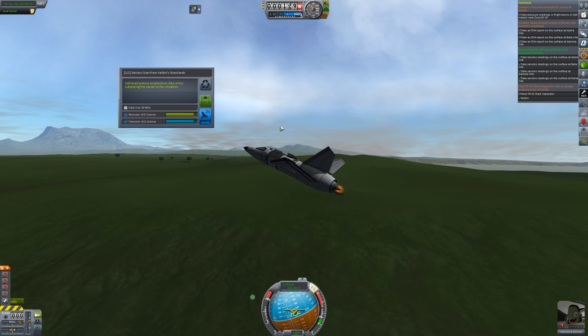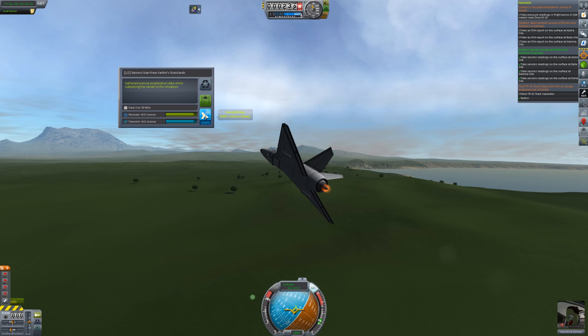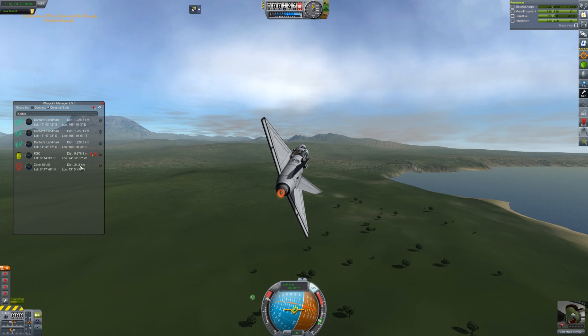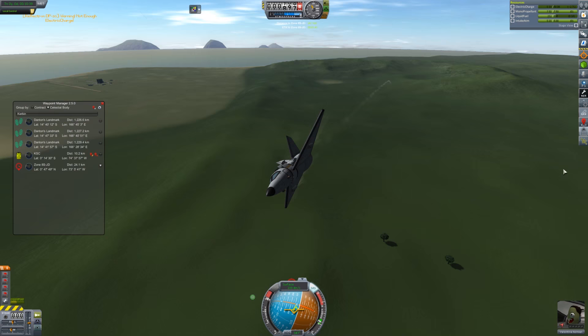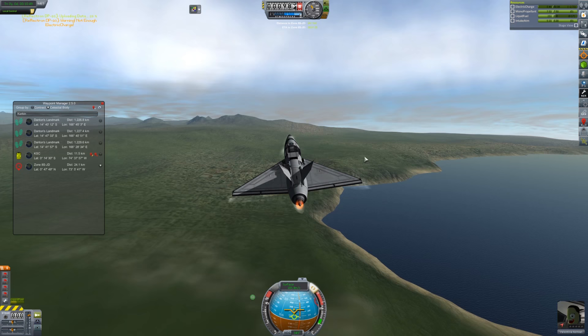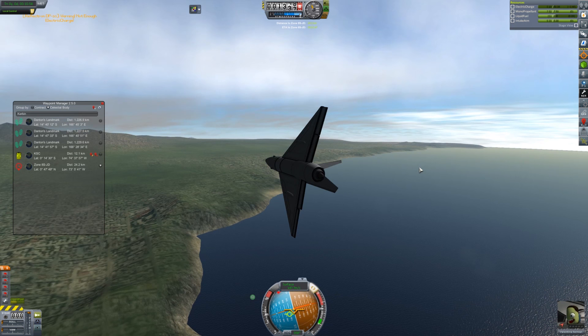Thanks for watching — I know it was a quick little thing there. Now that I've got the engine all the way up, travel is a little easier. I can head towards the other waypoints — zone BSJD. Let me see where that is on the map. Am I getting close to it already? I can't tell — where is it?